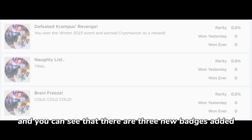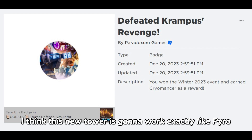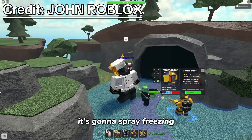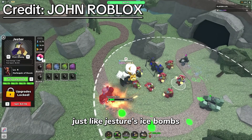I just checked the badges, and you can see that there are three new badges added, and the name of this tower is going to be Cryomancer. I think this new tower is going to work exactly like Pyro — it's going to spray freezing, but it's not going to turn the enemies into ice cubes. It's going to slow them down, just like Jester's Ice Bombs.